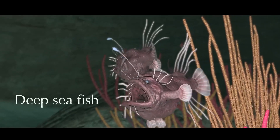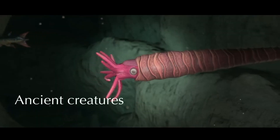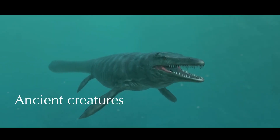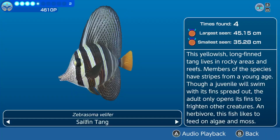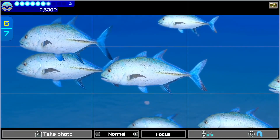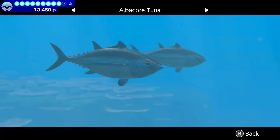You might come across deep sea fish and ancient creatures thought to have gone extinct long ago. Marine life you've encountered is registered to this creature log. You can also take pictures to create your very own in-game photo album.